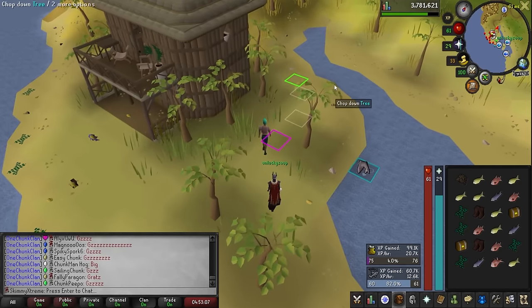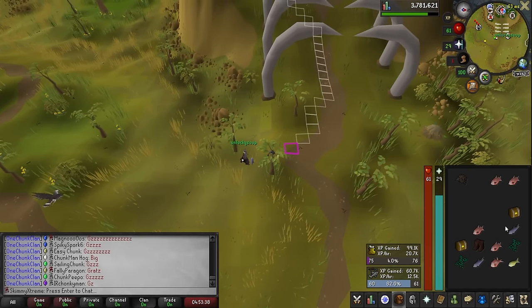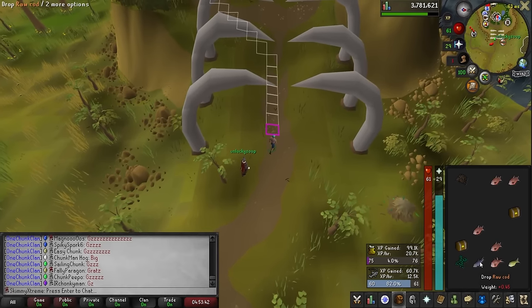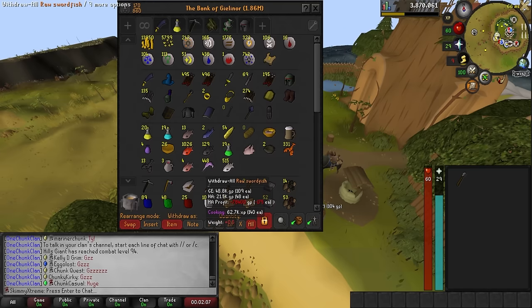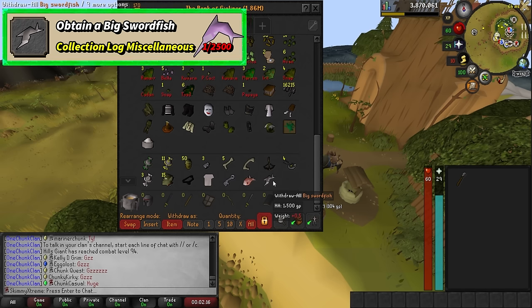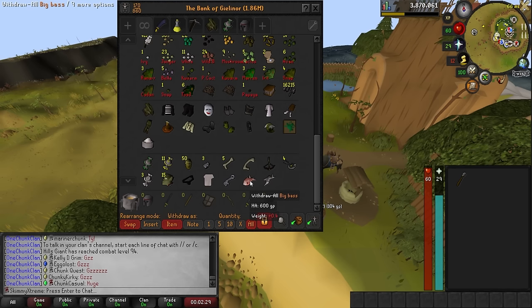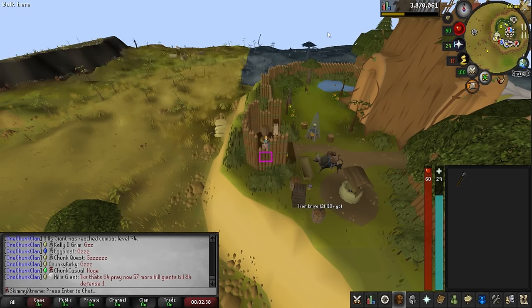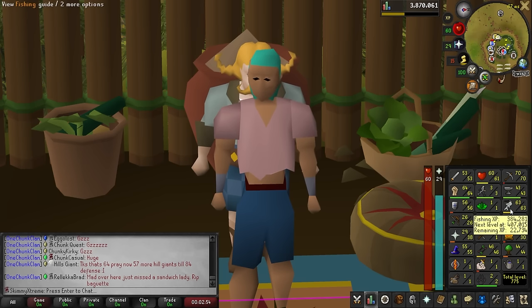Moving on to swordfish now. It was the first day of the NFL season so I was on my phone watching football, catching swordfish and tuna. I ended up getting the big swordfish — I really wish I'd been on the computer when it happened. Caught it at 259 swordfish, pretty spooned on that one. We're going a little dry on the big bass so I guess RNG evens out. The big swordfish doesn't mean much yet — I still need to get to 76 fishing to catch shark and get the big shark.